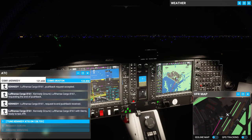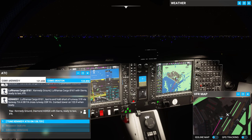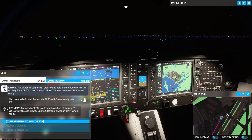Kennedy ground, Lufthansa cargo 8161 with Sierra, ready to taxi IFR. Lufthansa cargo 8161, taxi to and hold short of runway 31 right via taxiway Tango Alpha Alpha Delta Bravo Yankee Alpha, cross runway 22 right Yankee Alpha. Contact tower on 123.9 when ready. Diamond Alpha Sierra X-Ray Golf Sierra, taxi to and hold short of runway 31 left via taxiway Golf, cross runway 22 right Golf Zulu. Contact tower on 119.1 when ready.